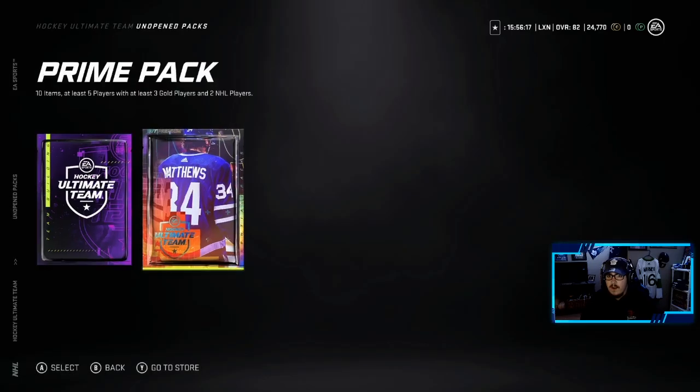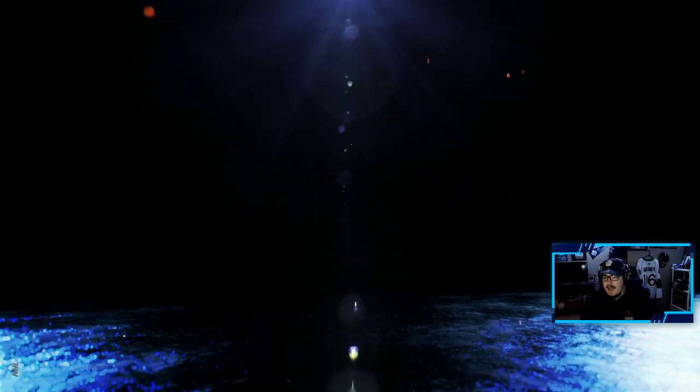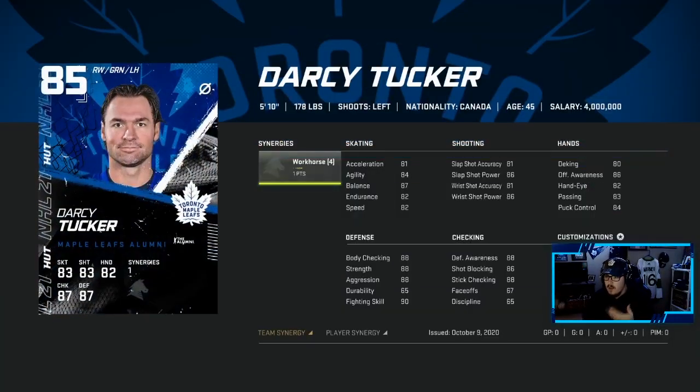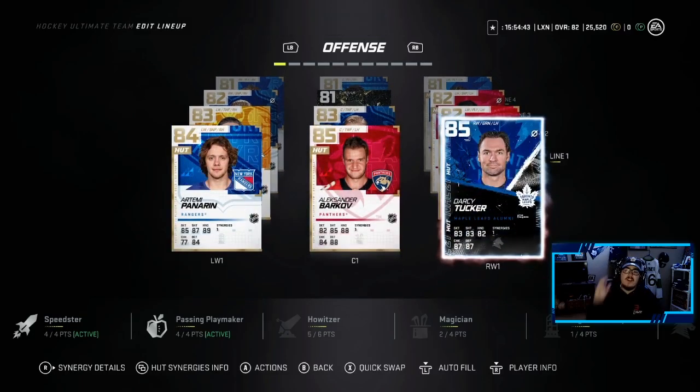We got our 85 Darcy Tucker — oh my, I can't wait to use this card. I've been grinding to get this. Darcy Tucker, 85 overall, he's got Workhorse, so with the synergy even without it he looks pretty decent, and with it he looks even better. He's going to be fun to use.